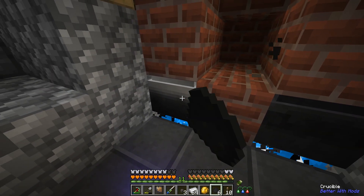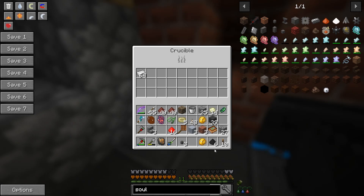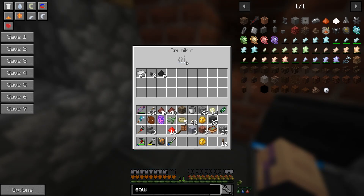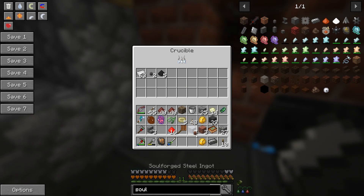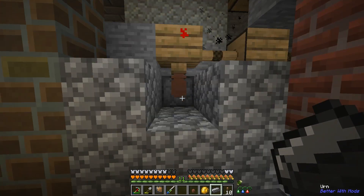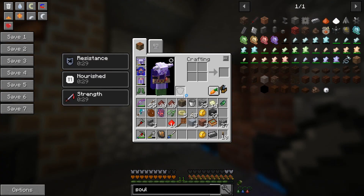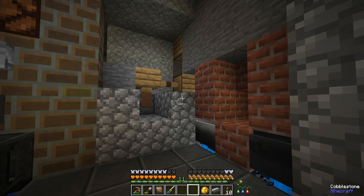I got some dust so let's just do this one time. We put in our iron and then coal dust - it's doing its thing. And there we go - you get the soulforged steel and you get the urn back. So you actually don't need to make a ton of these urns, you can make a couple and recycle them. Very cool.